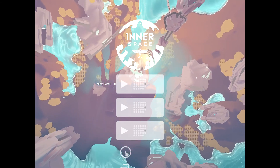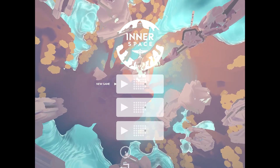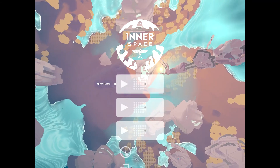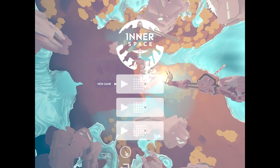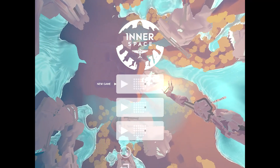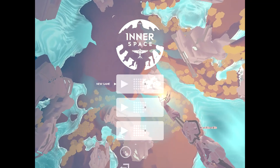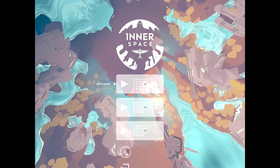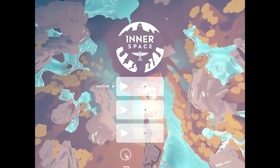Hey everyone, in this video I'm gonna be playing Inner Space. This is a game you can get right now for free on the Epic Game Store on PC. It'll be free until next Thursday, March 5th 2020, at which time they're going to give out another free game and this will be going back up to full price. But if you get it right now, you keep it forever — it's free, totally legit.